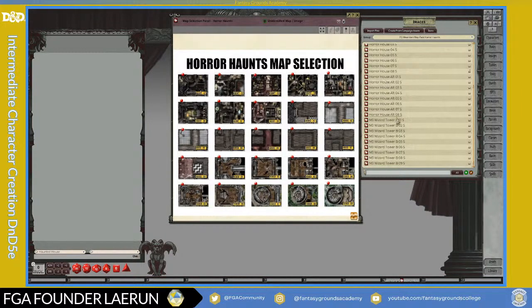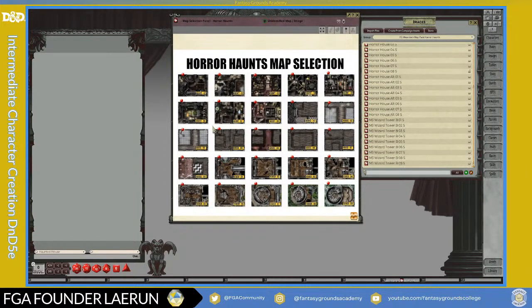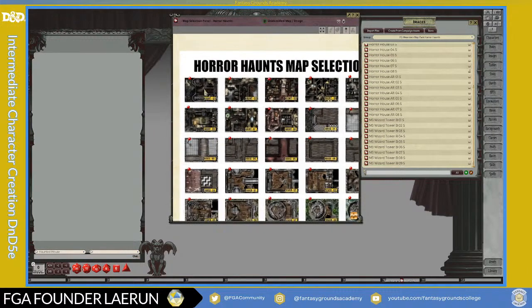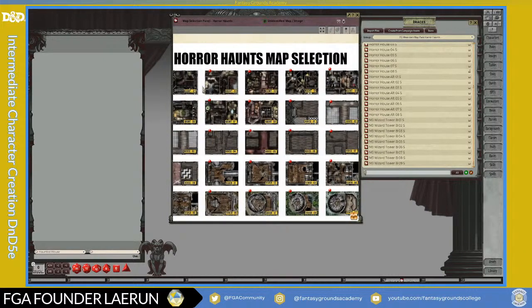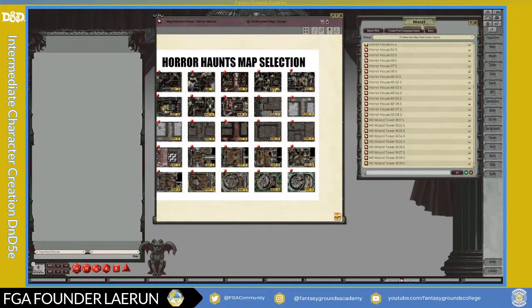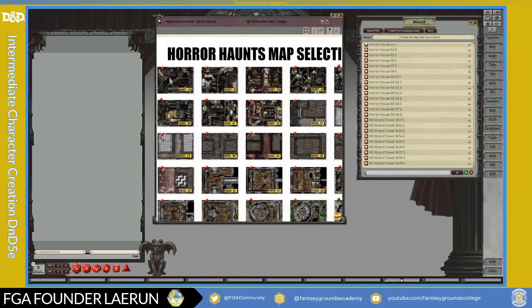The map selection panel gives you an overview of what maps are included in the pack, which I really appreciate. It's not fun to go through every single image just to see what it is. This is really handy for a game master who needs a map quickly — you just click on the little link and it brings up the actual map. He has blank ones with no furniture, ones that are fully furnished, and a wizard tower you can decorate with your own assets. So this is a little tour tip on the map tools.